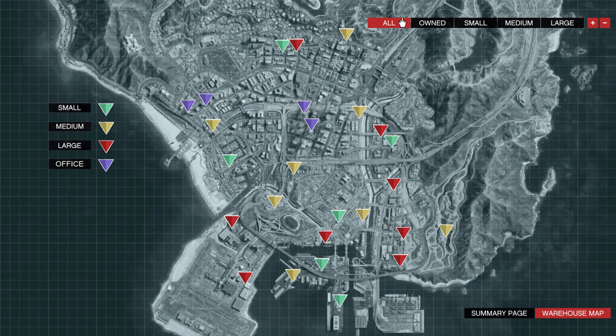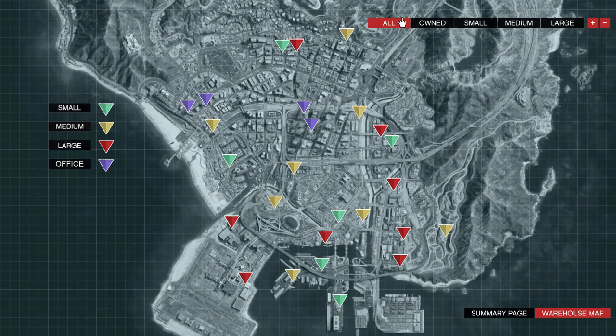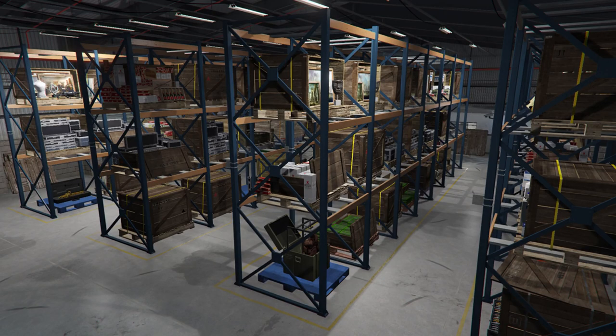If you're going to do this in a public session, it's smart to place your warehouse out in the desert, somewhere really far away from the city so you don't get caught or chased down. For your Maze Bank Tower location, it depends on where you want it in the city. My location is in the center of the city and I don't have problems with players attacking me. It's the most expensive one, but location doesn't really matter much for the Maze Bank Tower.